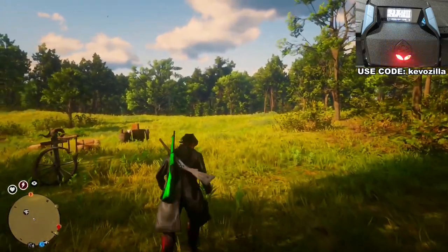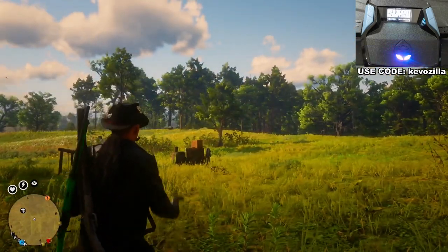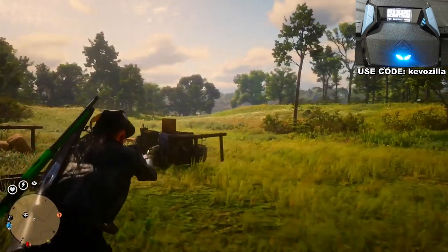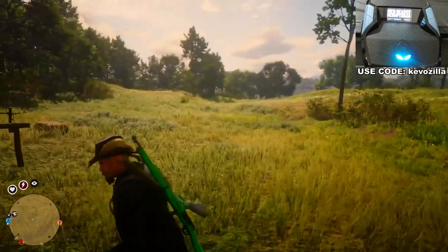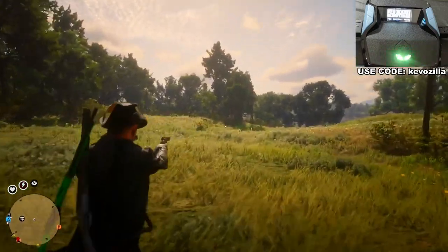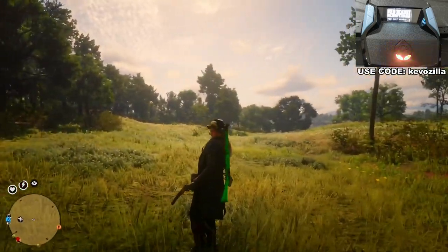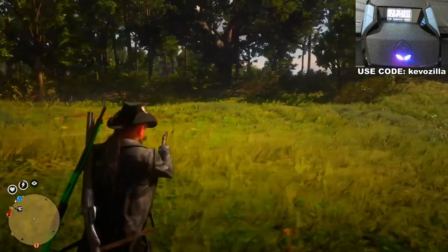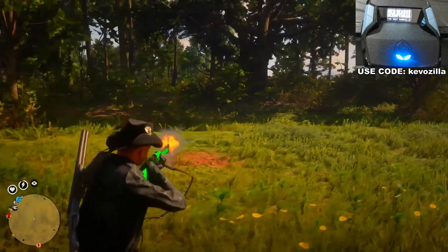Now let me show you the three mods that kind of work together. First, when you ADS he's going to be strafing — going right — even while crouching, that's the auto strafe mod. It's really for PvP purposes. He only goes right, which makes it harder for your target to shoot you and lock on. That together with rapid fire — all I'm doing is holding R2 and he's continuously shooting. Works for any gun, just hold down R2.